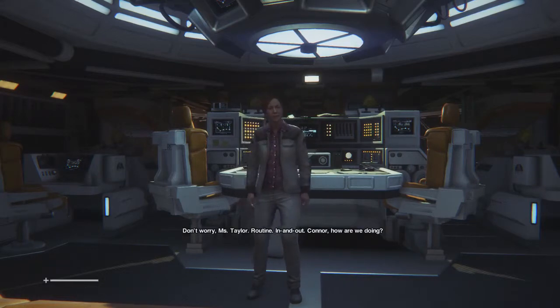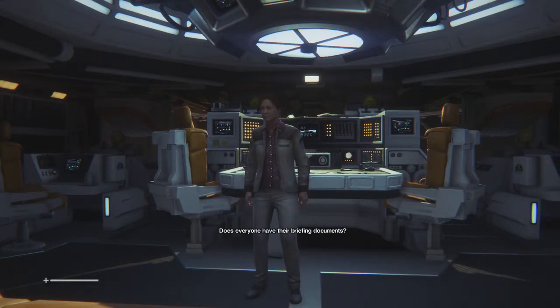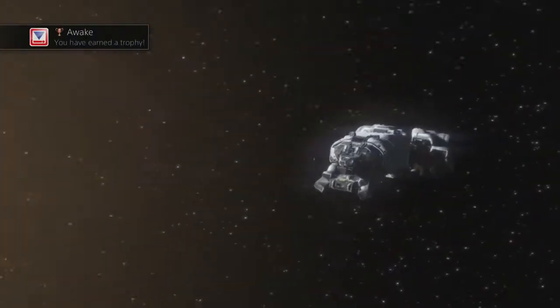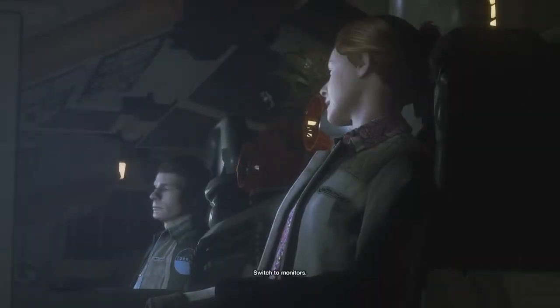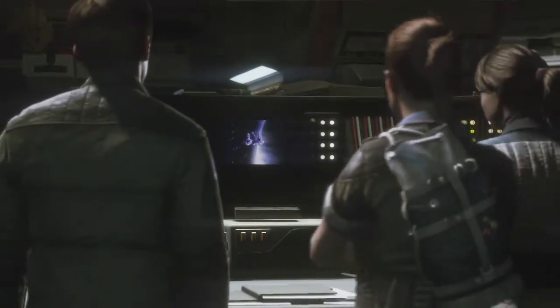Don't worry, Miss Taylor — routine in and out. Connor, how are we doing? RNSG loaded and calibrated, approach vector locked. Prep box so I can say hello — channel open, Captain. Does everyone have their briefing documents? You can watch the approach on the monitors. Collect the briefing document — where? Oh, it's up there. All right, there are frame rate issues, honestly. Can we see it? Switch to monitors — Sevastopol Station.